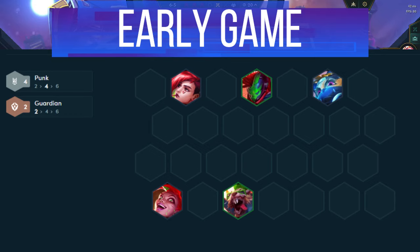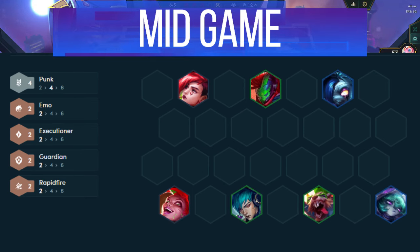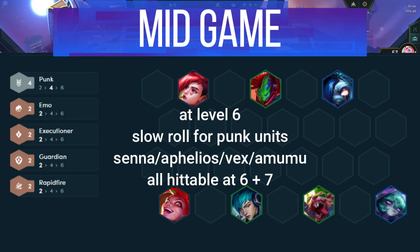By the late game, if you use every single roll, the stats will be equivalent or better to a Warmogs and a Deathblade on every Punk unit you field. Once you've hit your 1 cost 3 stars, it's time to move on to level 6. Here, you want to slow roll for Twitch and Pantheon 3 star.